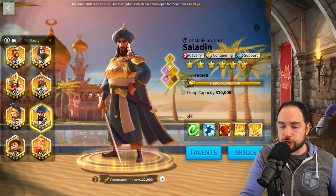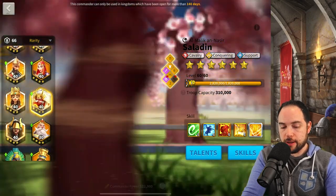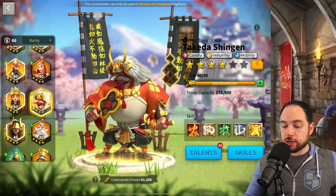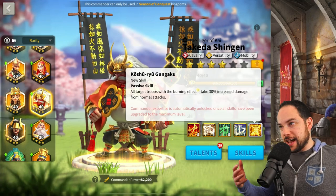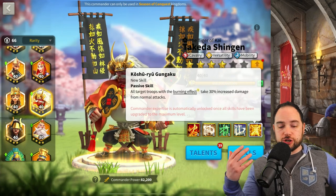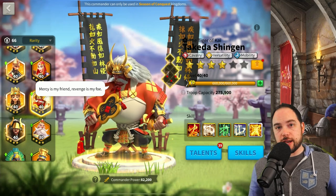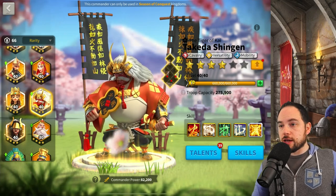Another honorable mention Saladin pairing is using Takeda as the secondary. Takeda really wants a rage engine — not only does his active skill depend on rage, but his third skill is based on how often you use your active skill, and his expertise skill enhances the effects when you use it. Saladin delivers that rage engine via the support tree. It's a great pair with a lot of tankiness, healing, and skill damage taken reduction, but you're missing area of effect damage, so it's just an honorable mention.